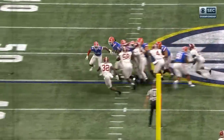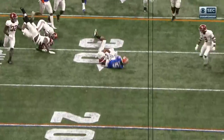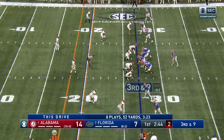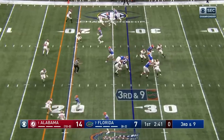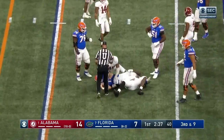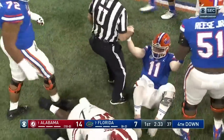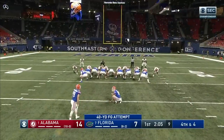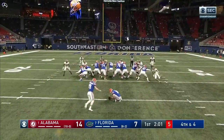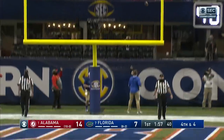Dan Mullen was the offensive coordinator when Florida played Alabama with Tim Tebow and used this type of attack with a running quarterback. Play clock down to two. Just got it, and it's Trask running — he doesn't get the first down, but they're in field goal range. Christian Barmore in on the tackle. Evan McPherson's kick just inside the right upright — good.